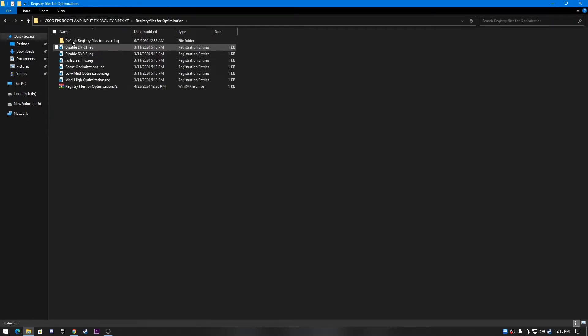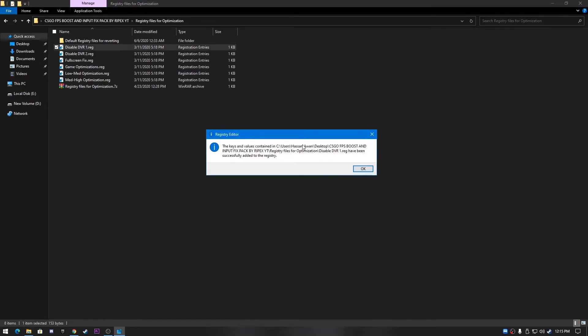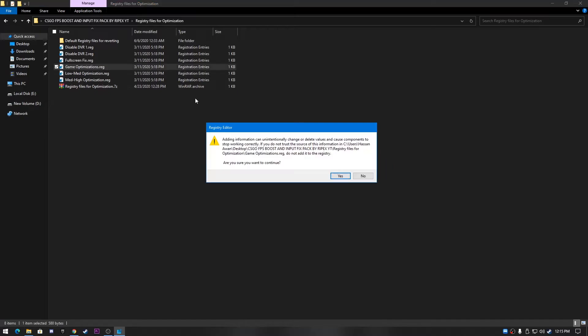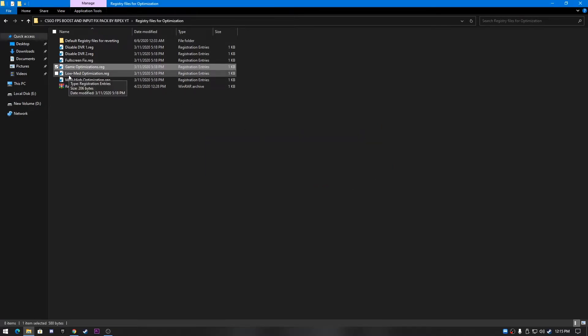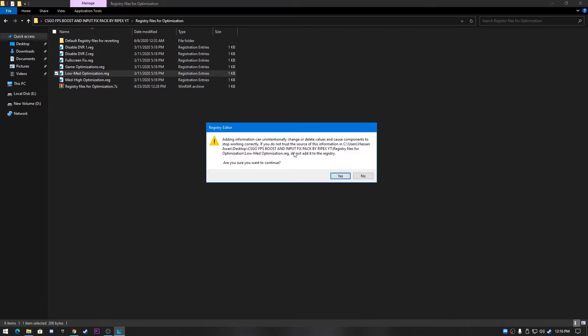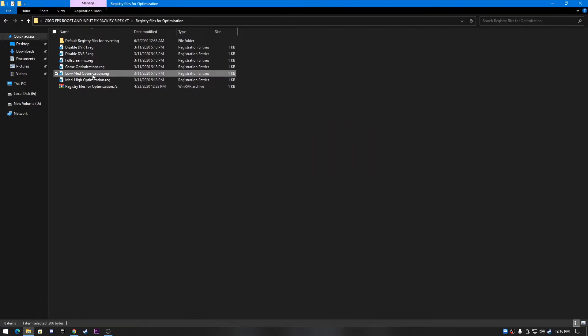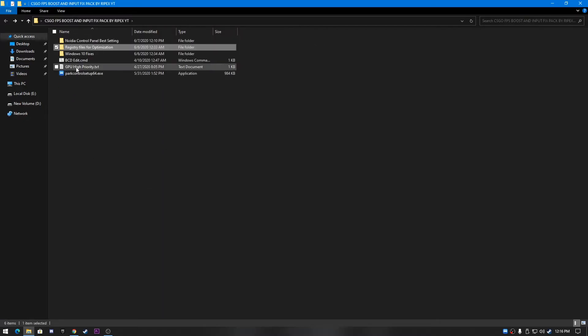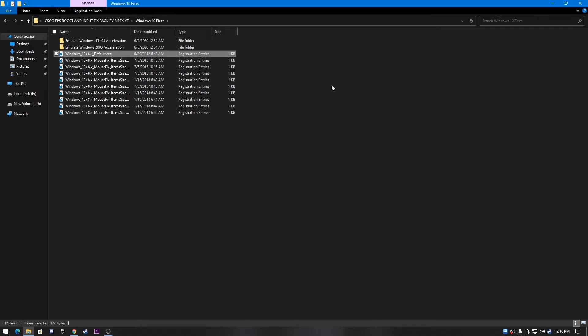Go back to the boost pack and open the registry file options, which optimize settings for both AMD and Nvidia for all games. Run all the registry commands one by one — first run the 'Disable DVR1.reg' file and click OK. The last two files are 'Low MATTE Optimization' and 'High MATTE Optimization' — I recommend using Low MATTE Optimization for FPS boosting. To revert, open the default registry files again.